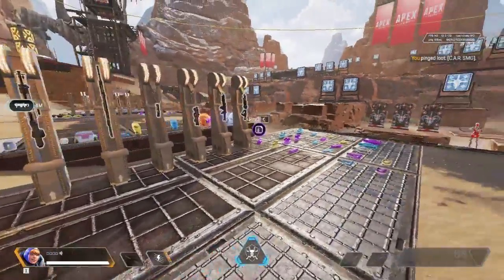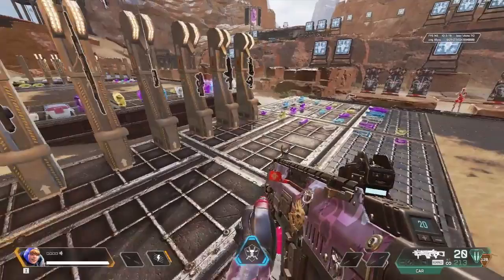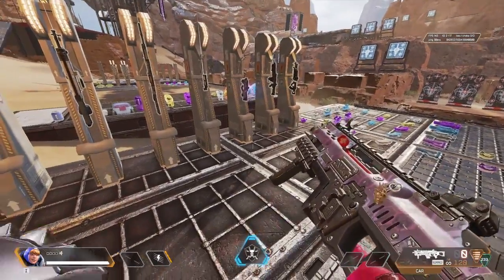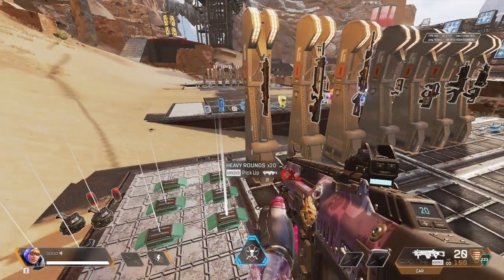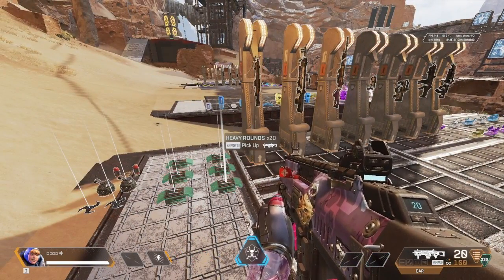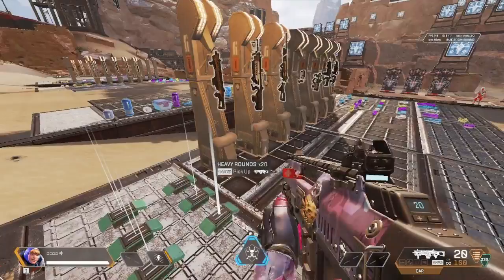Now let's pick it up. Its main difference is it can use heavy and light ammo. By pressing the toggle fire mode button you can change the gun from heavy to light. This makes this gun very easy to use, especially in the beginning where you don't have too many types of ammo — maybe you have a little heavy and a little light, and you can use this gun with both types.